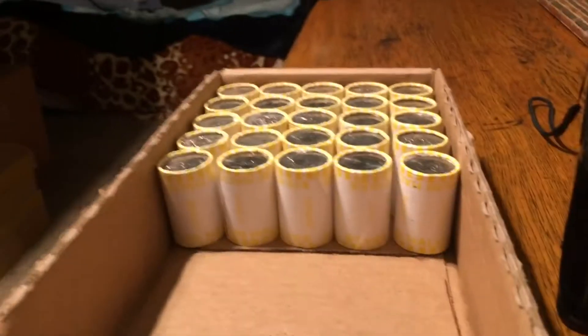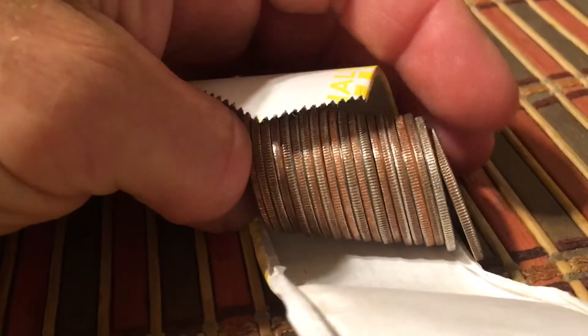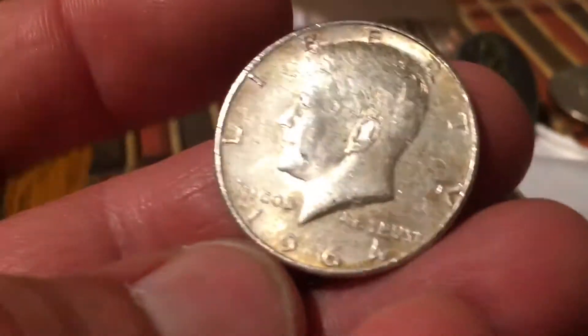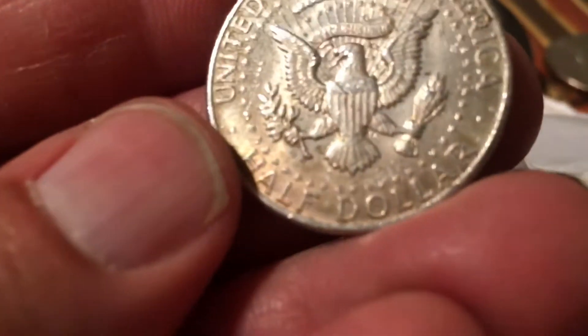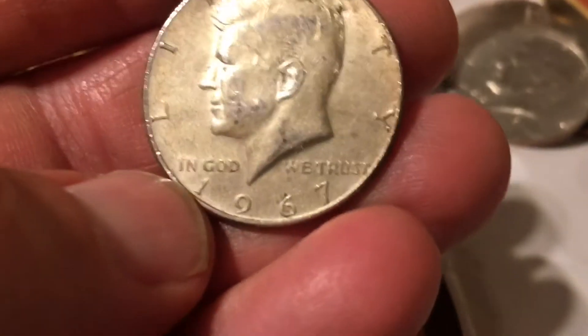Fourth silver in box 20 - best box so far - and I think I got a 90. I hope it's a Benji. It's bright, I know it's a 90. Let's go straight to it - it is a 90 percenter, 1964 Denver! Four silvers in box 20. The 20th box is giving up the fifth silver. It's a dark one. 40s and a 90 out of box number 20. 1967. Fifth silver - six rolls left and four boxes.